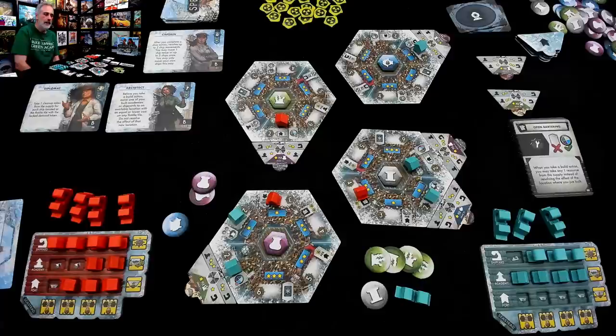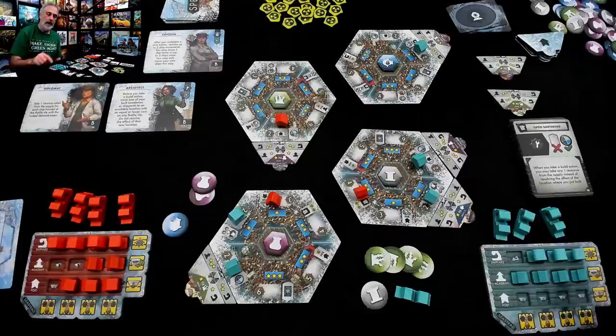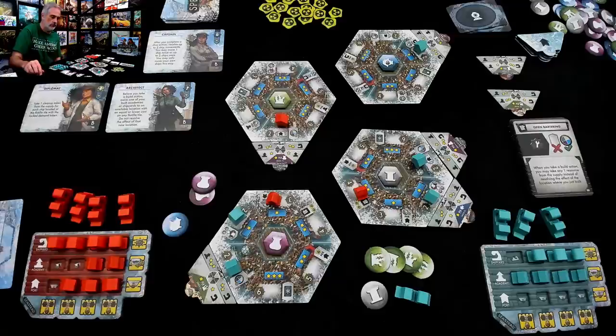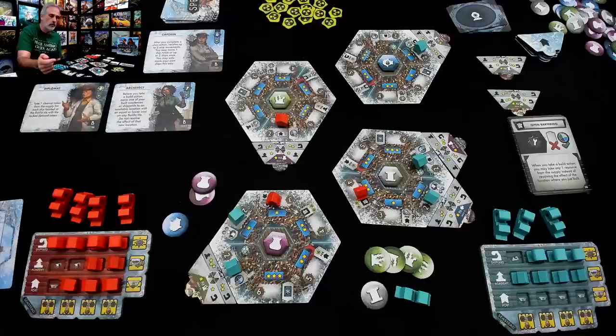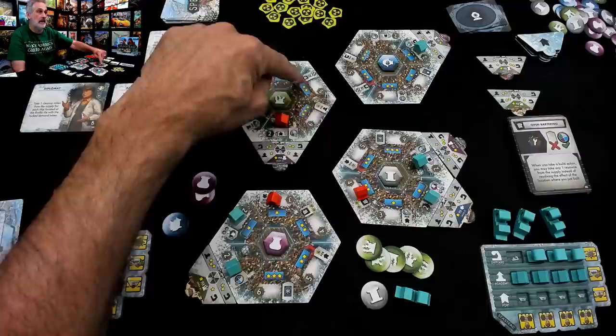Jen triggers her port bonus — she's got four ports, more than enough. She'll get three off of that: Jen just got three points represented by radiation cleanup tokens. Then, thanks to my open bartering, she won't exhaust the specialist. She'll just take a resource of her choosing — another kelp. So now she can build in the big side of the kelp island if she wants, because she's saved up a lot. And she could actually change the decrees if she comes over here.